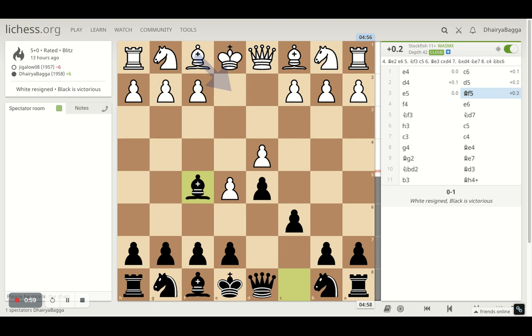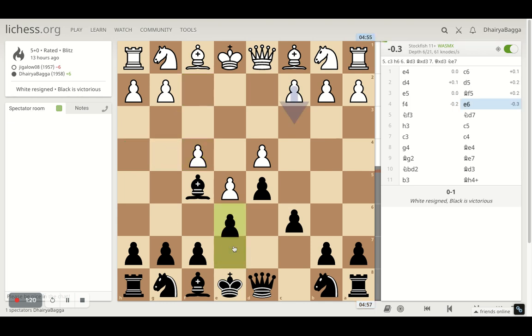I develop the bishop to f5 — a normal development move. The opponent plays f4. I always recommend not playing f4 because that weakens your kingside. The diagonal is already opened up, which can be exploited by pushing a pawn forward and then getting the queen and bishop lined up.